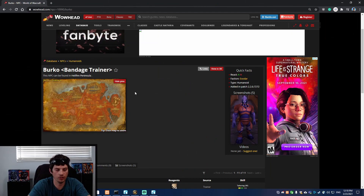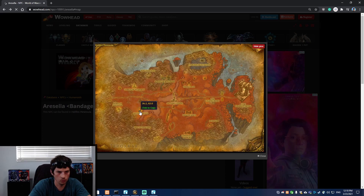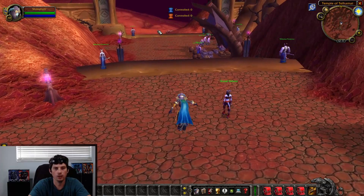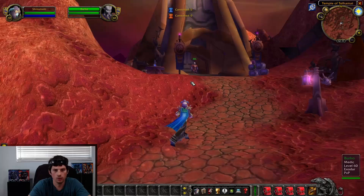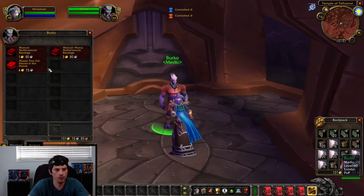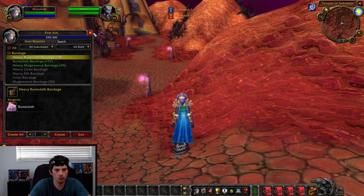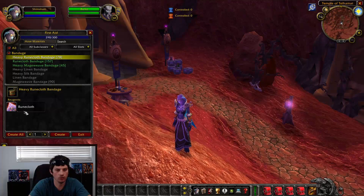Heavy Runecloth Bandages will take us from 290 to 330. You can run to 300 right now, but first head over to Hellfire Peninsula to buy the new books. You need to go to the Temple of Telhamat and talk to Berko if you're Alliance; if you're Horde, talk to Arcella down at Falcon Watch. Berko has three books: Netherweave Bandage, Heavy Netherweave Bandage, and the First Aid Doctor in the House book. Buy all three, but you can't use the Doctor in the House book until you hit 300.